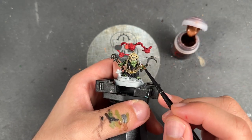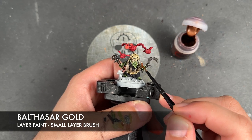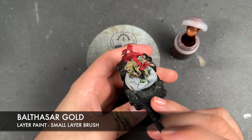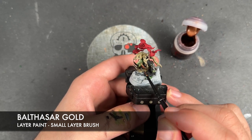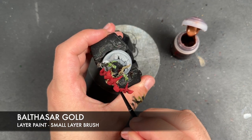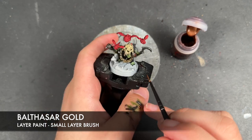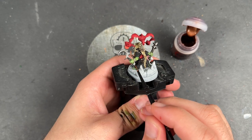With that done, we're going to take some Balthazar Gold and apply this over the top of the little casing on this tooth, and there's a little moon icon hanging off his left arm just down here.